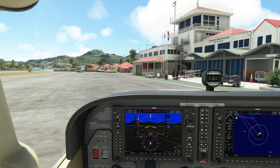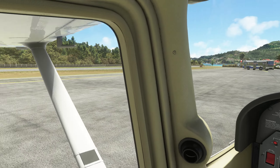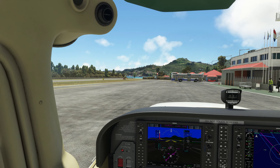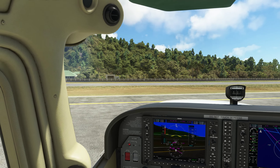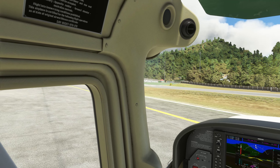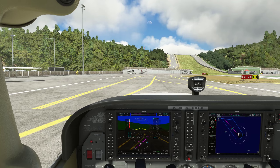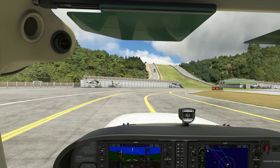Mixtures lean for taxi, taxi light on. St. Bart's traffic, Skyhawk 172 Mike Romeo taxiing to runway one zero via taxiway alpha, St. Bart's. Brakes are working, which is great. The turning radius of this thing — I have to put in a little left main brake and basically go to full power just to get the airplane to turn around. I don't have much experience in 172s — in fact I have none — but I highly doubt the turning radius is that bad.